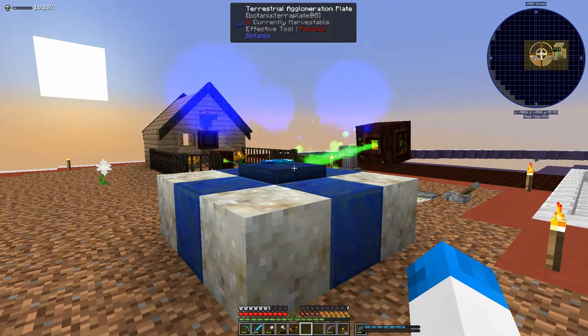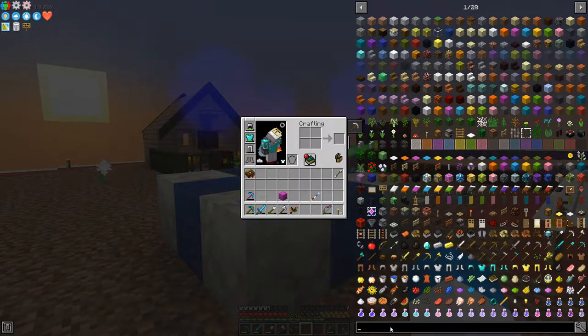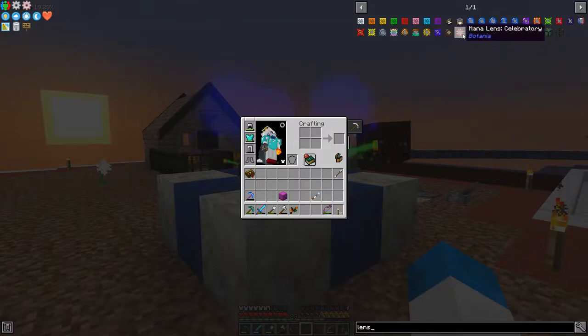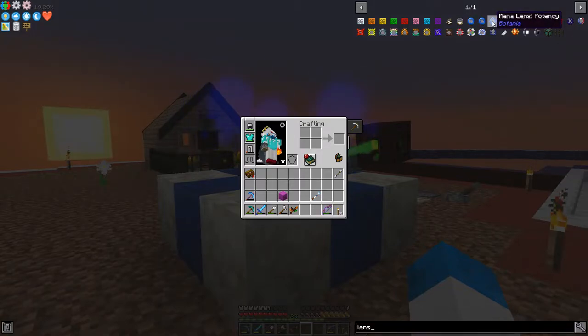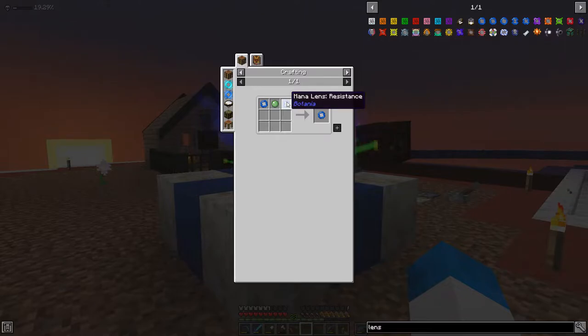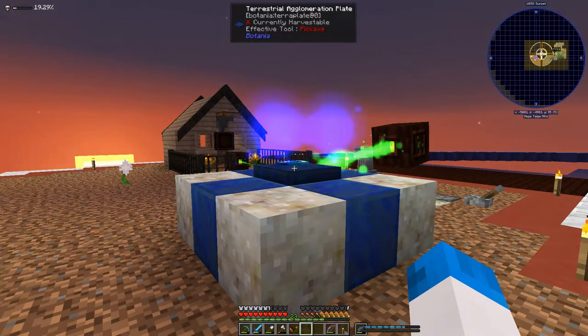Now the only problem is these mana spreaders — we could put multiple mana spreaders going to this thing but we probably want better mana spreaders or the lenses even. There are some lenses in Botania that will allow you to have a velocity and potency effect. That means it's going to be faster and with more mana in each burst. You can stick them together with a slime ball and end up with a velocity and potency lens which will obviously make more mana get there quicker. If this doesn't work then we shall try that.